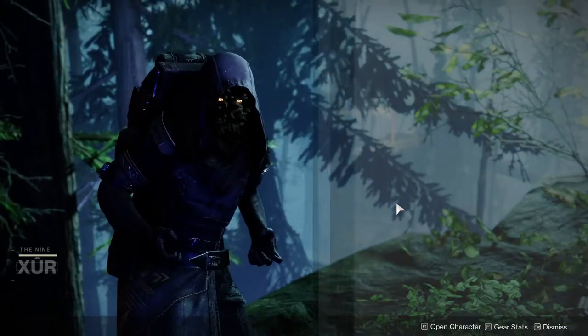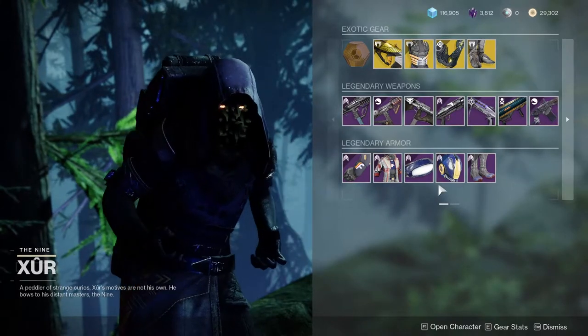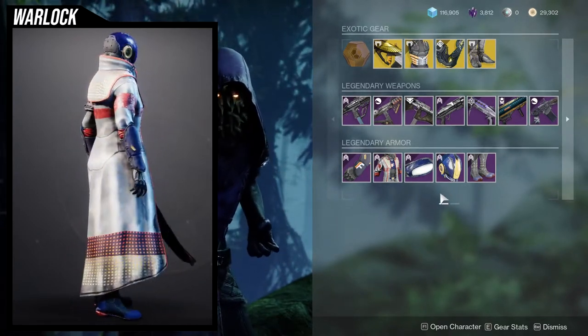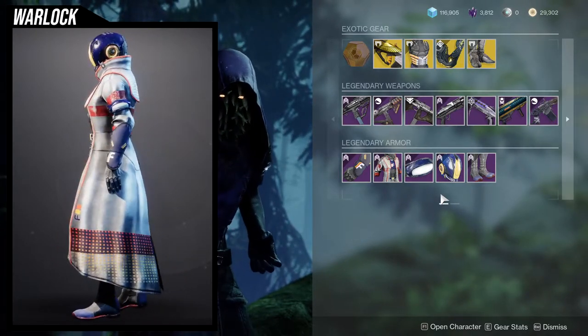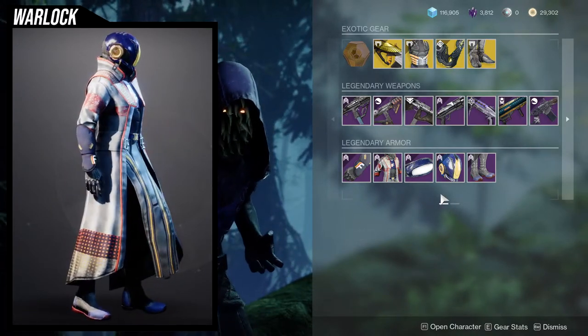Xur is on the Winding Cove on the EDZ. He's currently selling the Future War Cult armor from Vanilla Destiny 2. It's pretty cool. It is the armor from Nessus, just be aware of that, but there are differences with shaders — some pieces are just unshaderable.